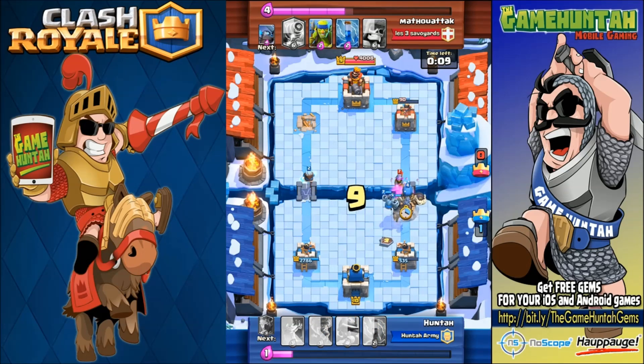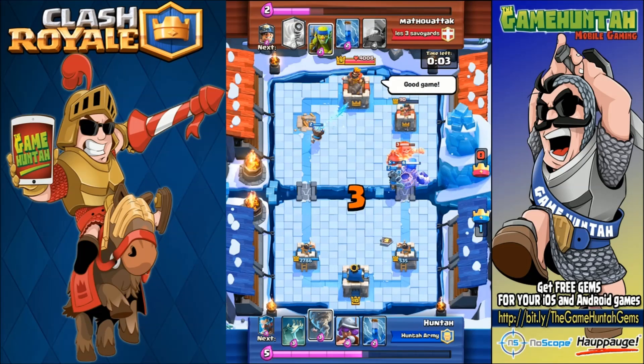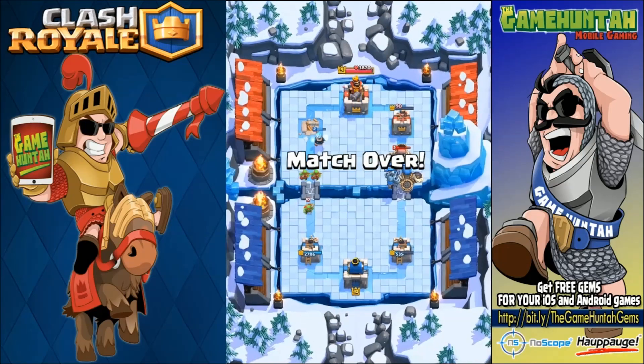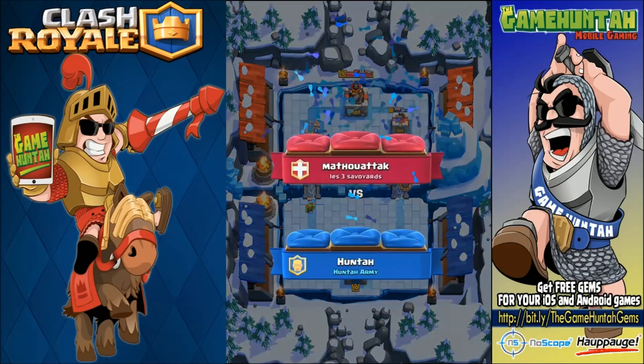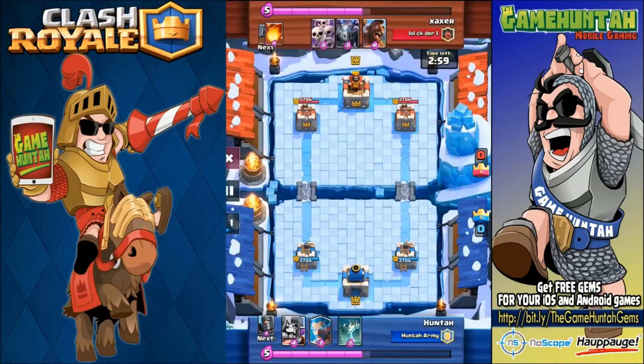The mega minion finishes it — victory is ours! As you guys saw, it was one key moment of the game when Sparky was pushing towards my arena tower in the bottom left corner, but because of the tornado we were able to survive that push. Let's go to the next battle — battle number two.